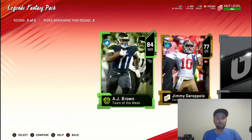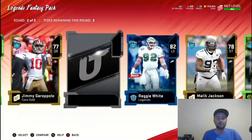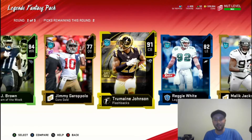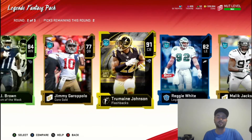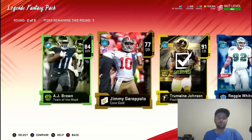84 AJ Brown — not terrible. Come on, big one — 91 Tremaine Johnson! That's good. That should solidify the corner pretty well for us, unless we're pulling big boys.